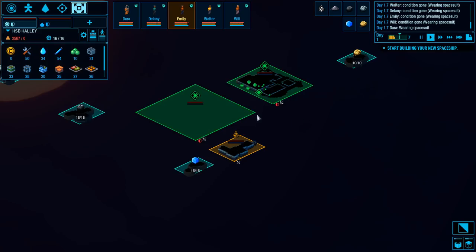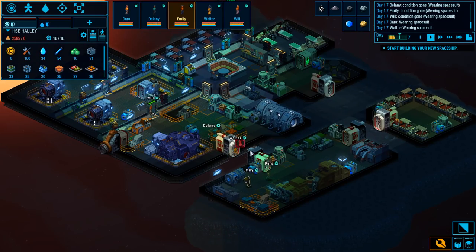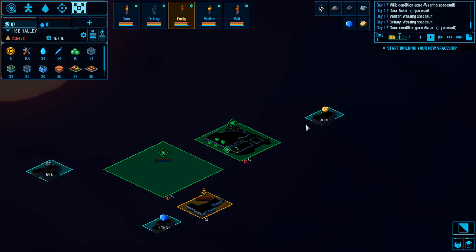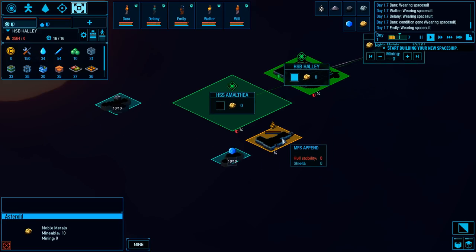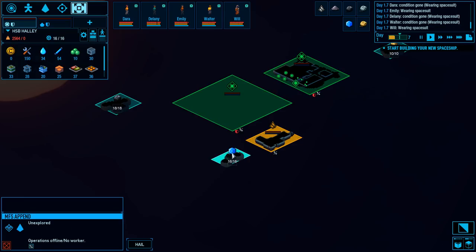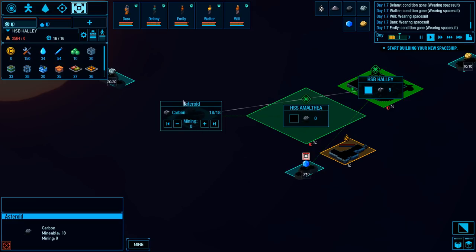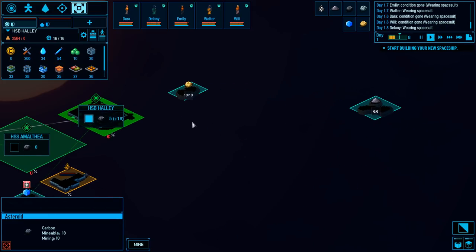Welcome to space here. We've got our mining colony on an asteroid. They're hard at work hauling supplies around. Outside in the universe we've got some asteroids — this one has some noble metals. The MFS Append is a derelict ship we can go take a look at. We've got some ice over here — let's go pick up some ice. And we have some carbon over there as well.